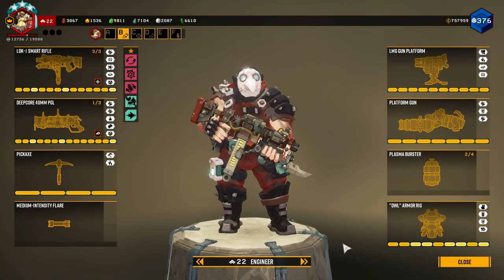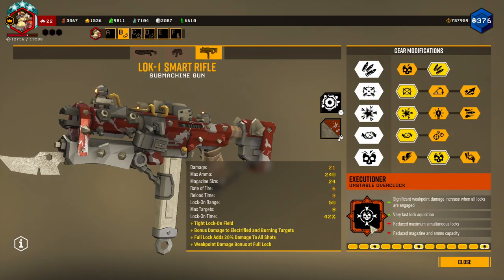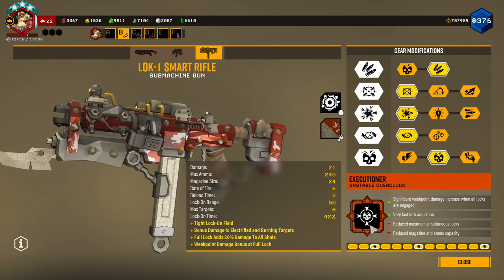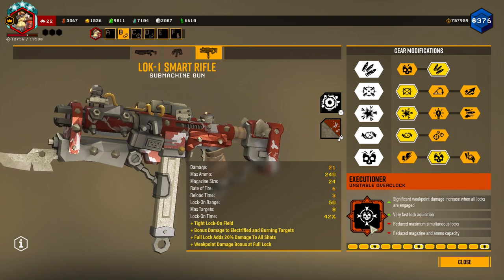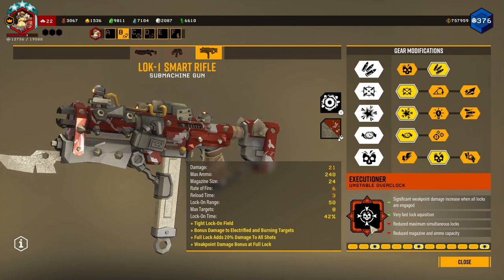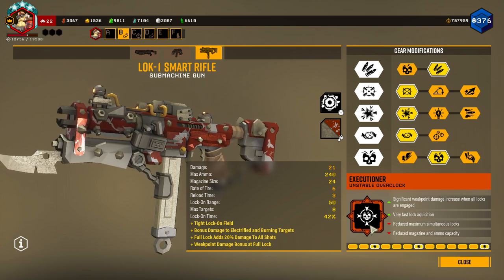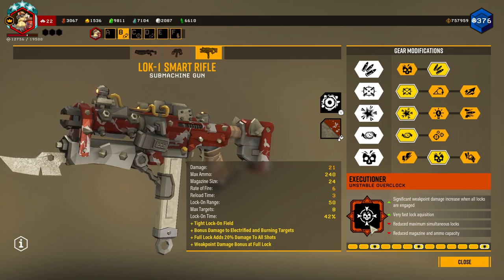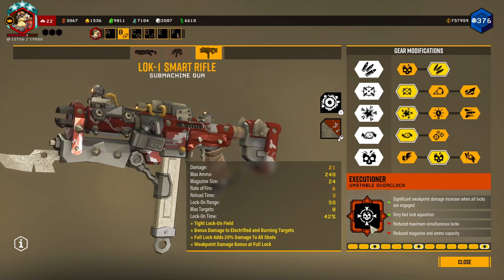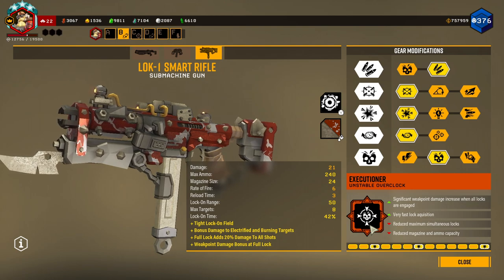Hello, welcome back to another Deep Rock Galactic video. Today we're going on a Hazard 5 elimination with our Engineer, taking the Lok-1 Smart Rifle with Executioner. I've never actually used Executioner — well, I did use it on day one of Lok-1's release and didn't really like it. I think there were certain glitches happening with Lok-1 at the beginning of the season when it first released, but those have since been patched.